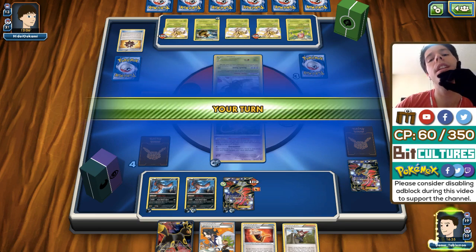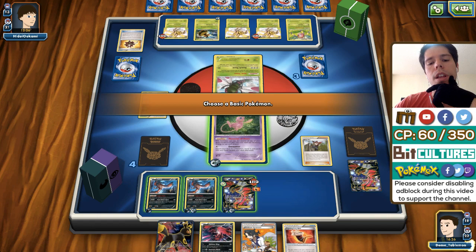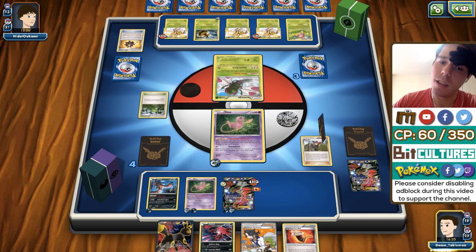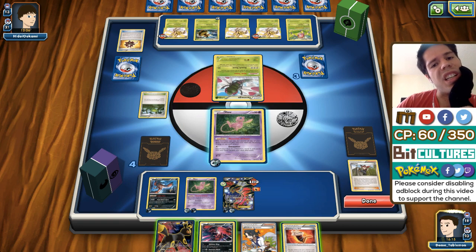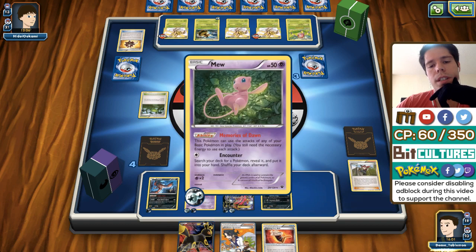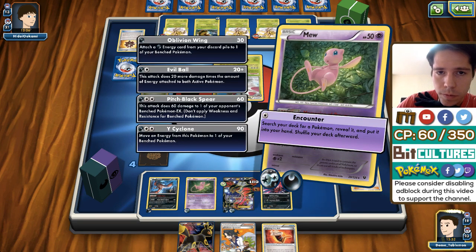Bursting Balloon — he's going to promote a Yanmega Break. If I attack right here with any attacker, I KO myself. Discarding the Super Rod might end up costing me — Yveltal EX is the only viable attacker we have right now. Let me check: three VS Seekers in deck and we have yet to see an N, Judge, or anything close to that.